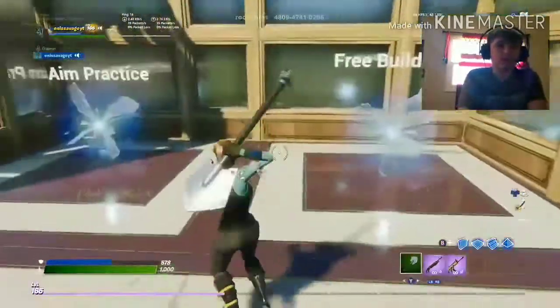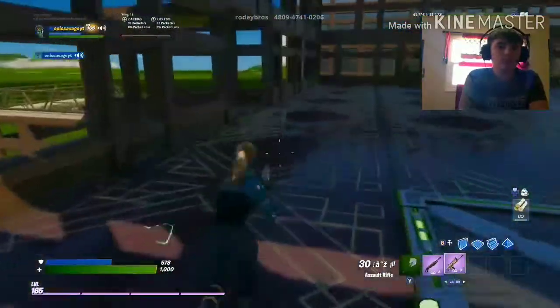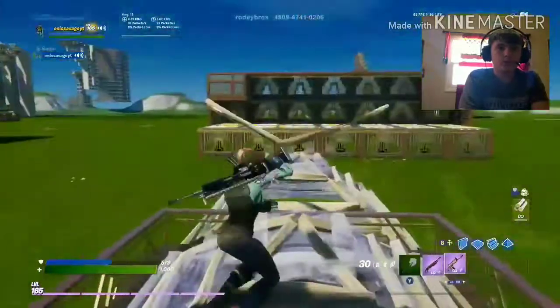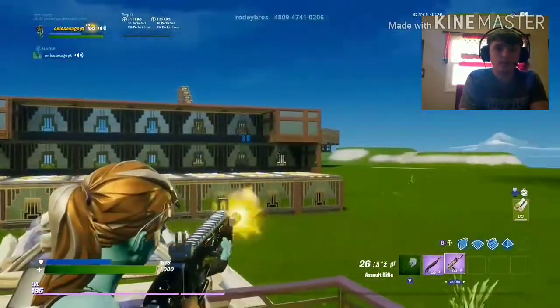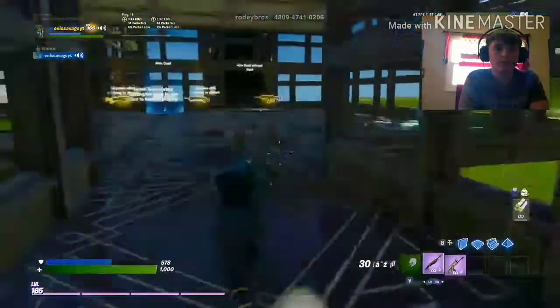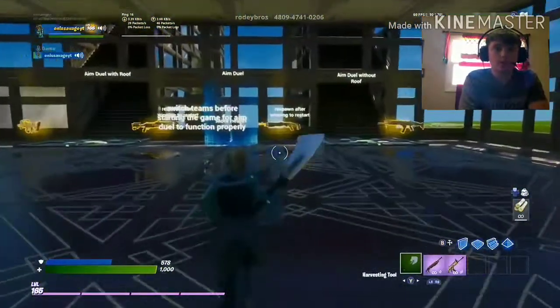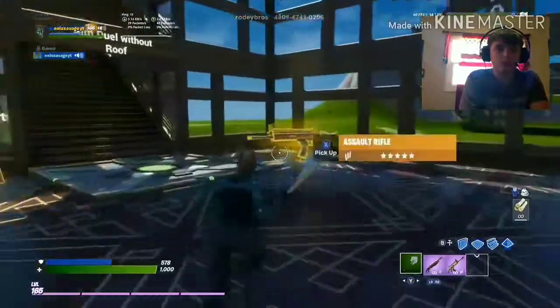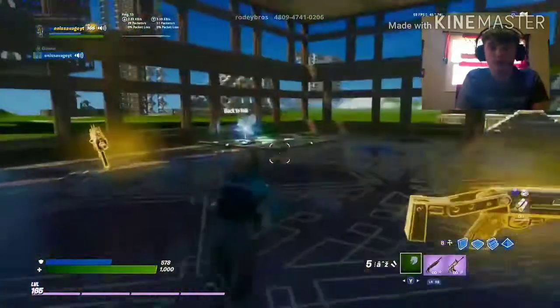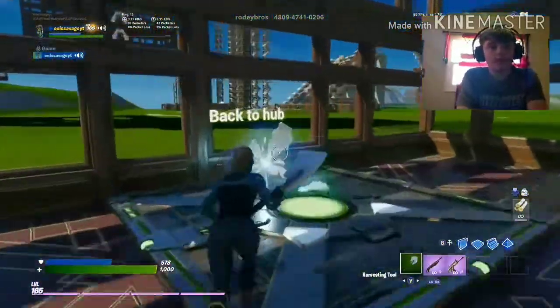There's aim practice. You hit that to make the targets start, then just practice your aim a little bit. My aim's terrible, you know. You can do that for a bit. There's more weapons here — gold pump, gold scar, gold tackle, SMG, stuff like that. Then there's aim duels with roofs and aim duels without roofs. I don't really even know what an aim duel is — I've never done that before.